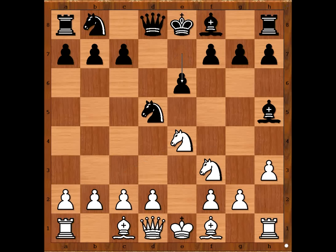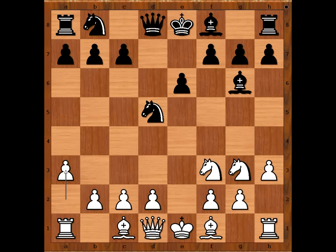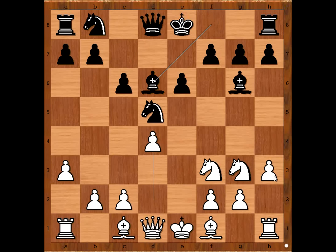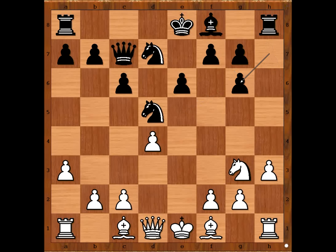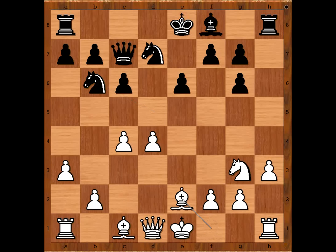Alekhin played knight to e4. e6, knight to g3, bishop to g6, a3, c6, d4, queen to c7. Perhaps better was bishop to d6, and if the knight comes to e5, bishop takes knight. Queen to c7, knight to e5, knight to d7 challenging the knight on e5. Knight takes bishop and Bettinger captured towards the center. c4 attacking the knight, knight from f5 to b6, bishop to e2 and Bettinger played bishop to e7.